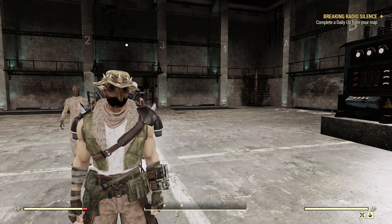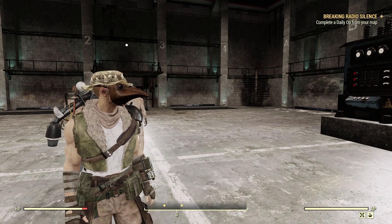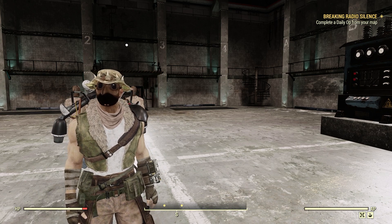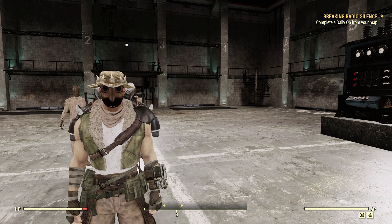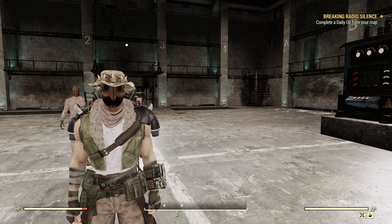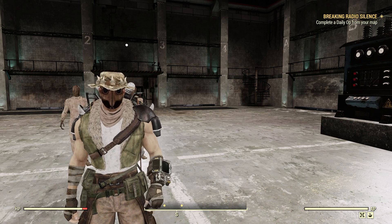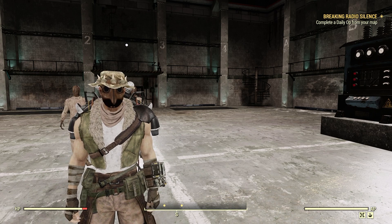Welcome to Fallout 76. This is Jim. In this video, we're going to take a look at the R.I.P. Daring Outfit, which is a brand new outfit we got in the update on March 26, 2024. It is on the brand new Season 16 Season Pass System scoreboard. Let's go ahead and take a look.